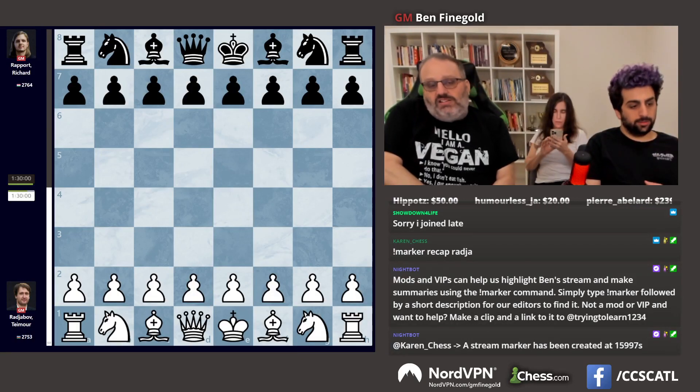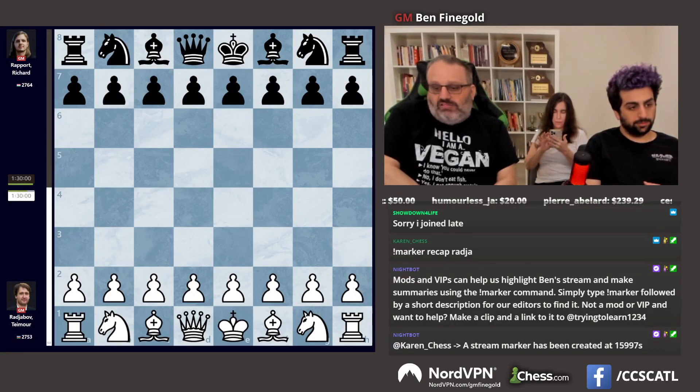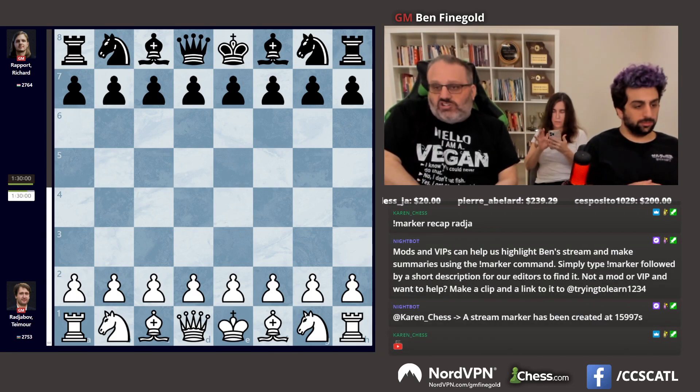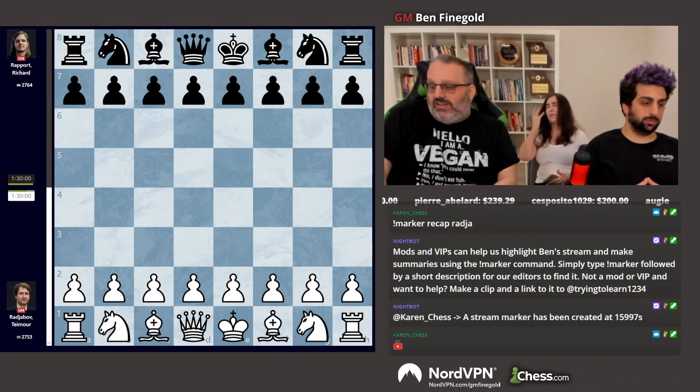Hey everybody, Grandmaster Ben Feingold here with another recap, this time from round six. We'll look at the game between the two R's, Timur Rajabov versus Richard Rapport. Let's get right to the game.